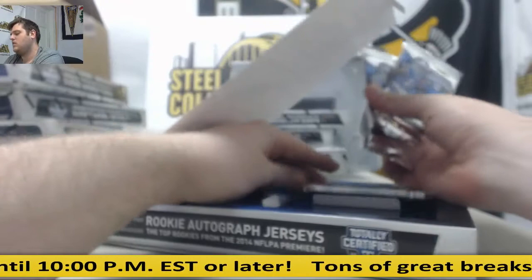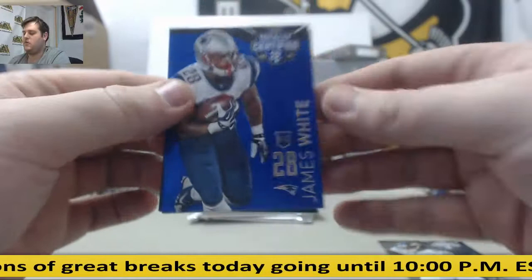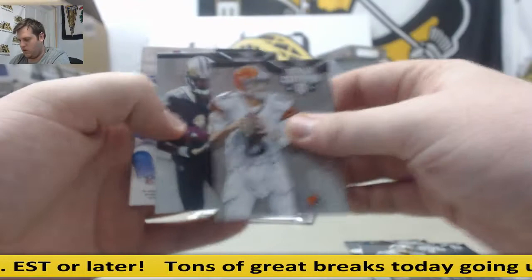Steve Smith 25 of 50. Rookie James White — coming off a nice Super Bowl performance. Devante Adams rookie. For the Titans, rookie auto: Antonio Andrews. Megatron. Hoyer. Brandon Cooks 19 of 50. Rookie jersey swatch auto for the Bills: Sammy Watkins. And Eddie Lacy.